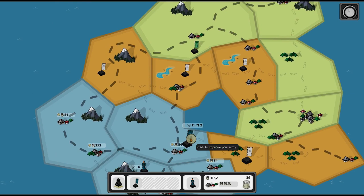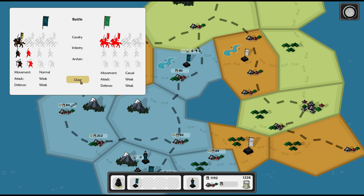He looks like he's going to go up here and attack this place. So I'm going to attack behind him. He beat the rebel army, so I'm going to go attack him assuming he took some damage from that rebel army. I win. So I beat his army. I'm going to keep upgrading my army.